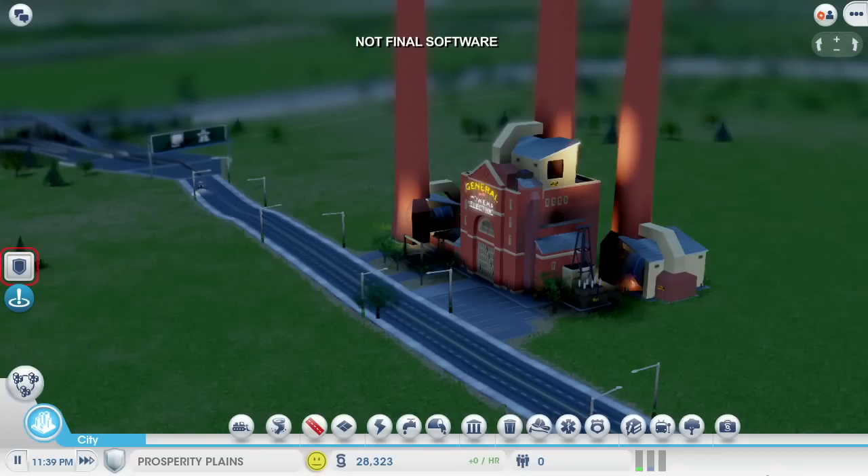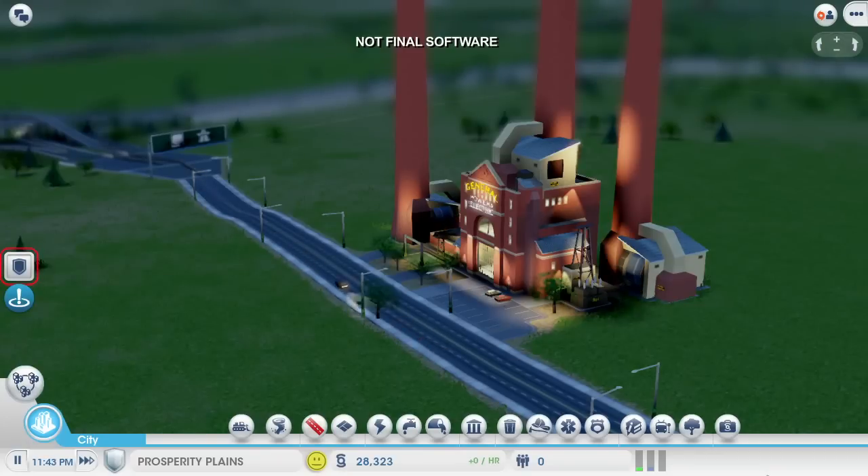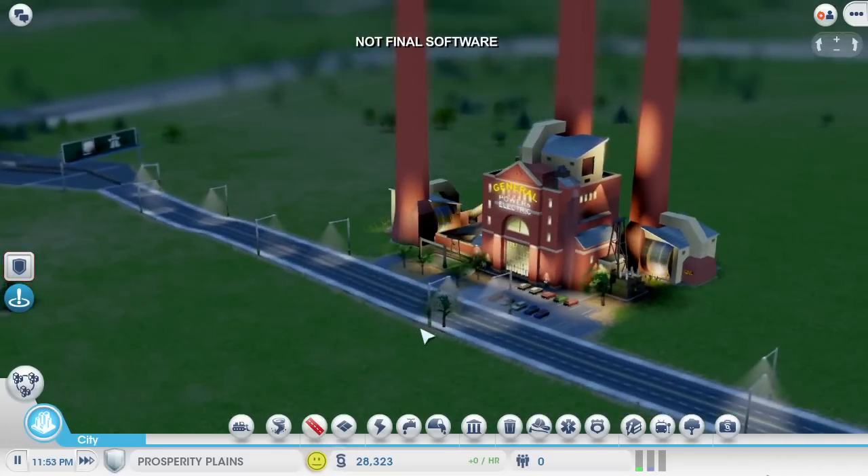One of the cool things about multi-city play is that the Sims are going to drive back and forth between the cities. You can already see some commuters from my casino city making their way over here to work in my coal plant.